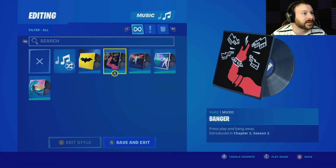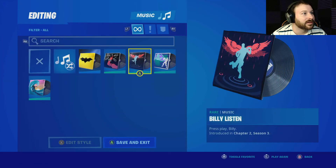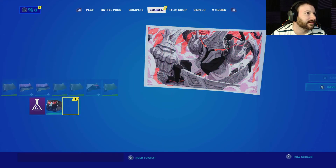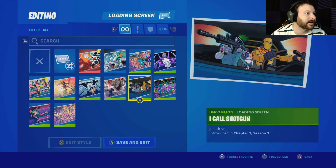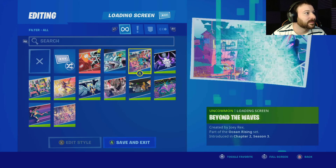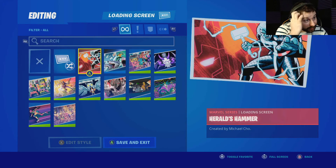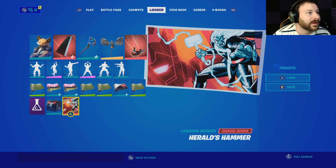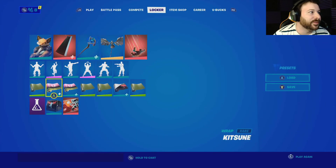I wanted to check out something. Billy, listen — there we go. Not bad. We're gonna go back to this background. Harold's Hammer. Maybe we should go back to this bad boy. Alright, this one — this is a new one. New background. Very cool.